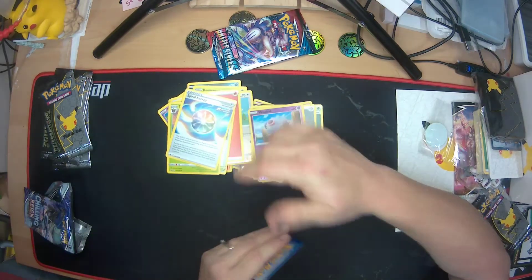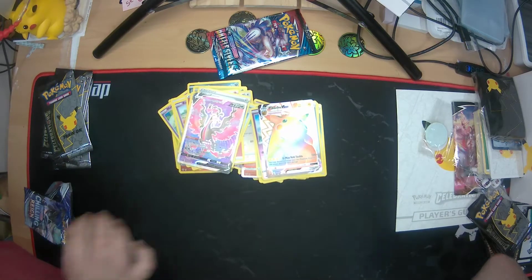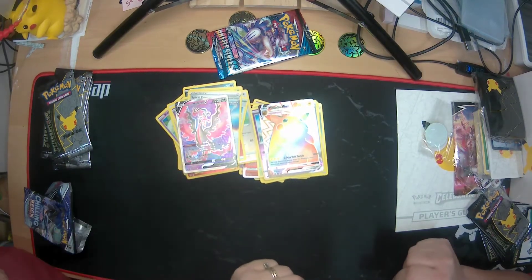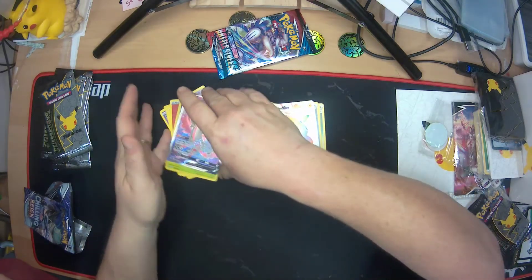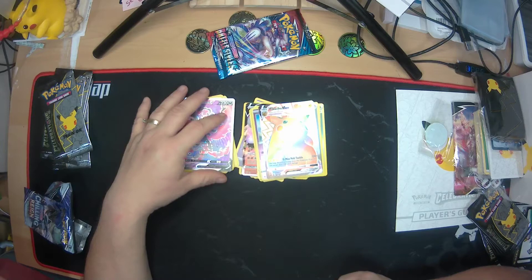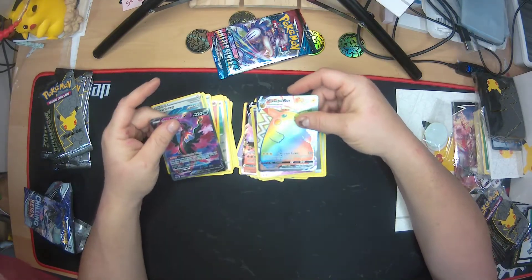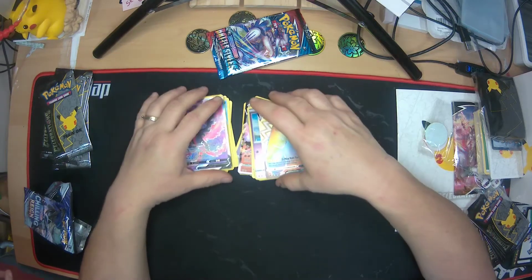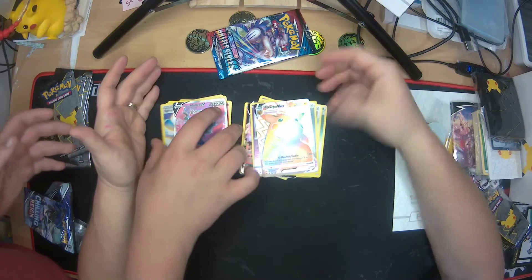Reverse holo Zubat, Spiral Energy — one, two, three — last card: Pikachu V-MAX! And I got a Galarian Moltres V! Holy crap, what an awesome haul! Man, that was a good box. Chris picked a very good box to open.